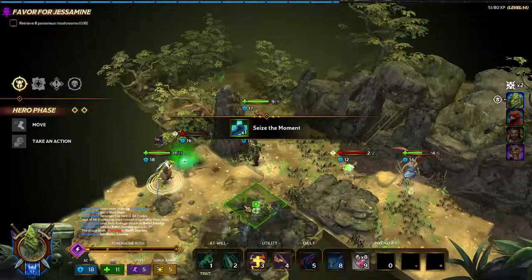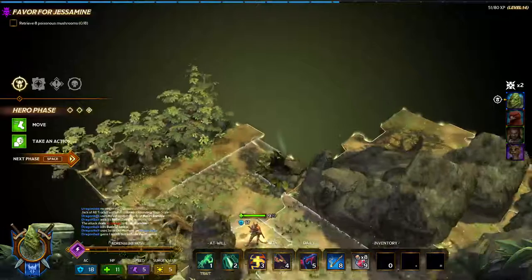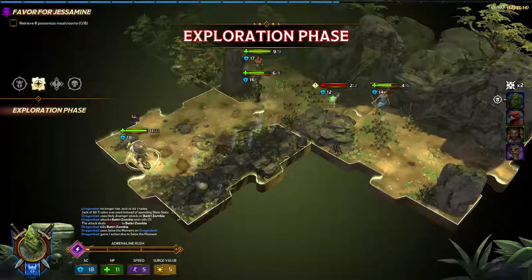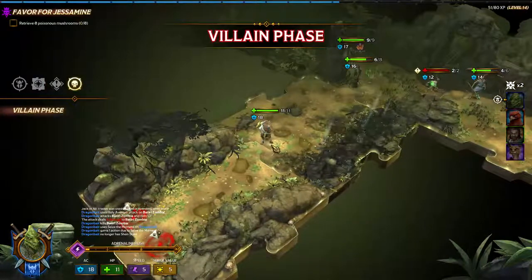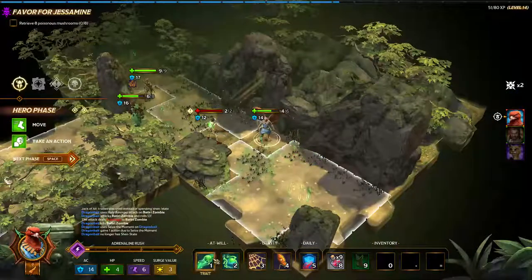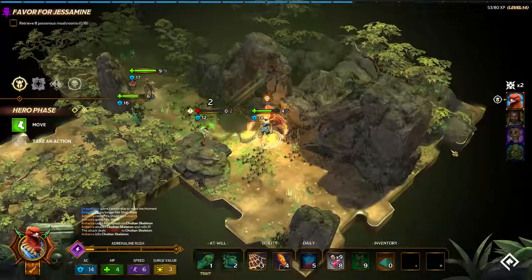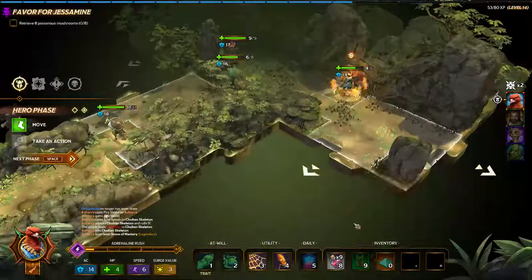Okay, four damage to the undead. Ooh, Seize the Moment. I could go explore something different — I guess we'll explore a little bit farther away. Finally used up Shen State on the first try, so I'll get to reactivate that next time. Don't forget your fire shields, which I have actually miraculously not forgotten — not a single time in this campaign. Cross your fingers. I own Stone of Mastery this early on. That's scary, because I might want to use some utilities.